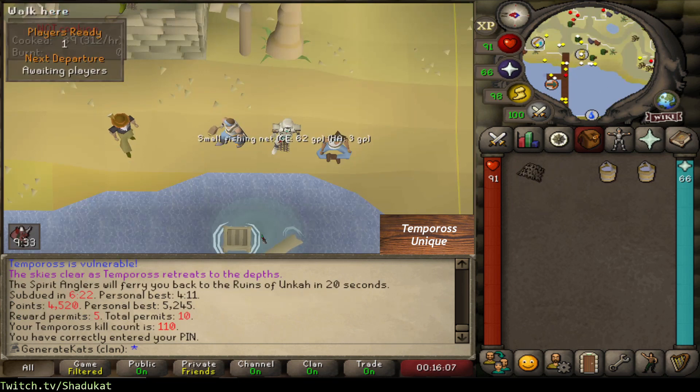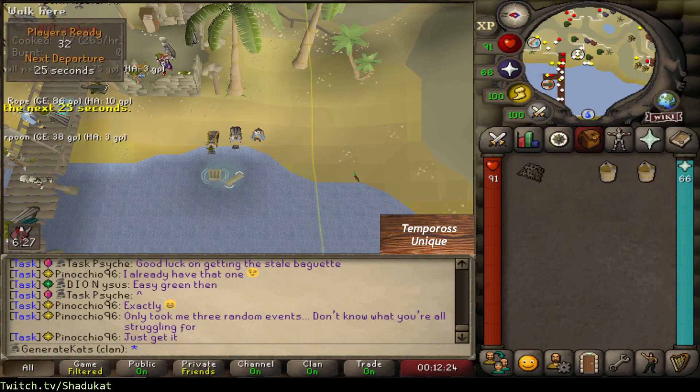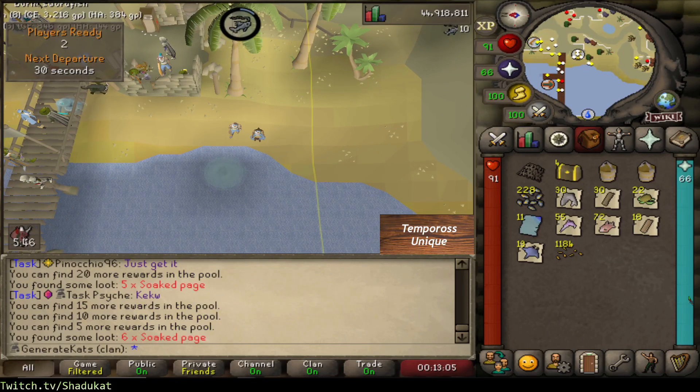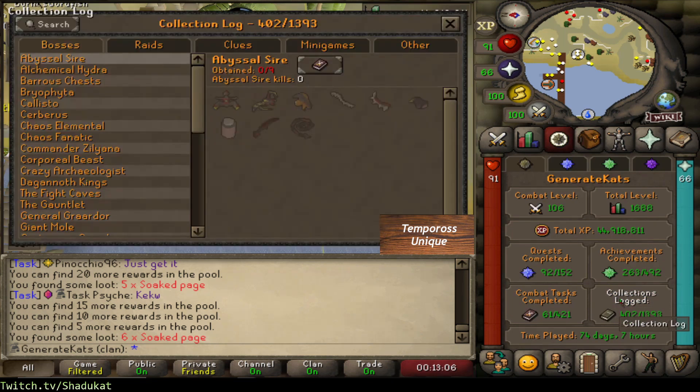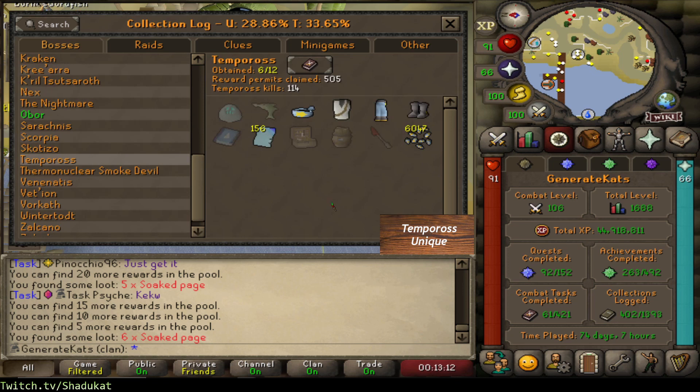Alright, I'm heading to bed so we'll do our last 10 permits. Nothing. 22 more searches - nothing. I'd also like to just pull up the collection log at this point. Both the fish barrel and the tackle box are 1 in 400, so we're over 2.5 times drop rate for either of those, which is depressing.